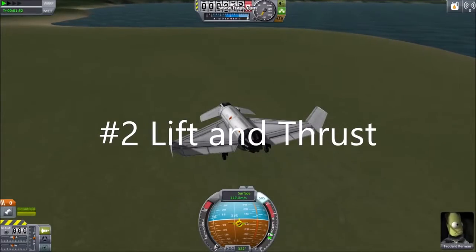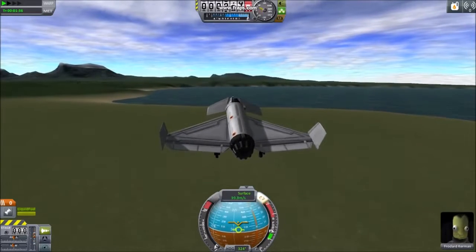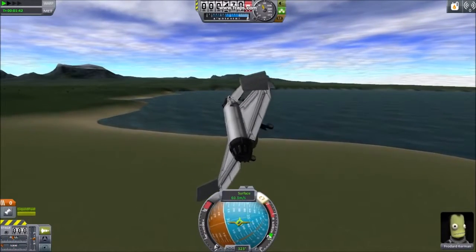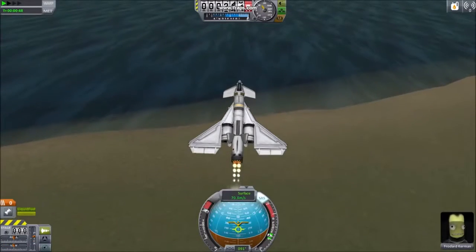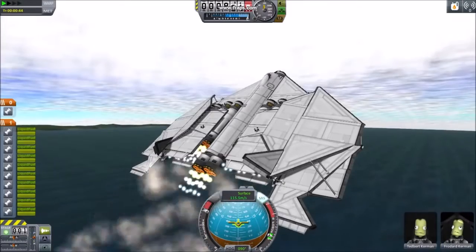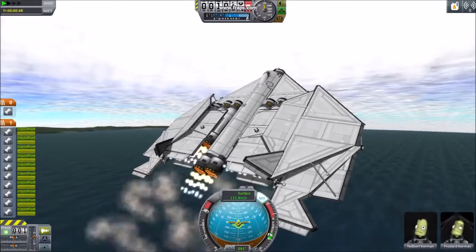Number 2: Lift and thrust. A good test for whether your aircraft has enough wings is to simply cut the engine. If the prograde yellow indicator follows your aircraft, then you are producing enough lift. A good way to tell if you don't have enough thrust is if you cannot increase speed while you climb. An aircraft with an ideal amount of thrust can push its own weight uphill.